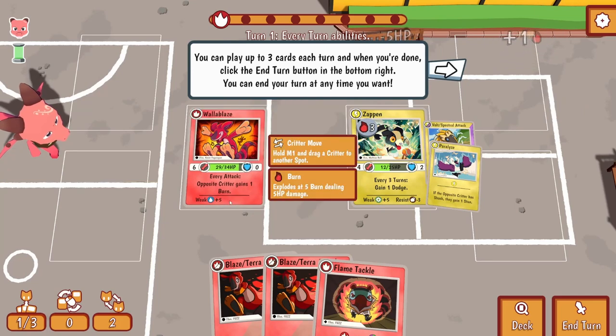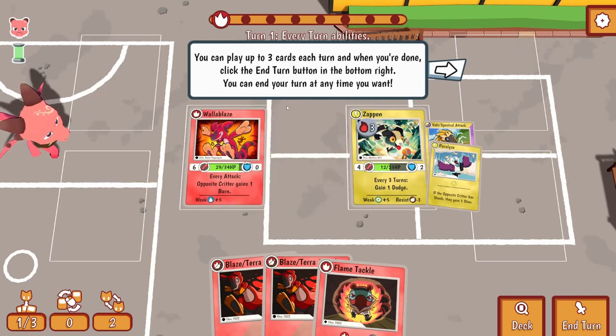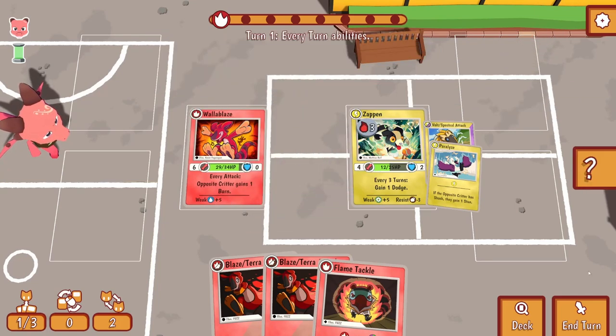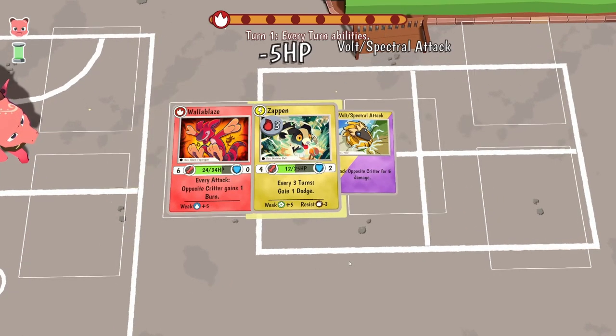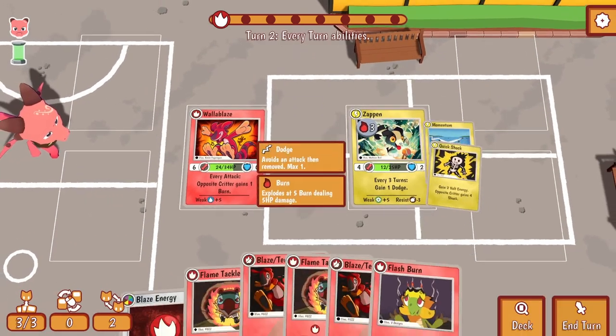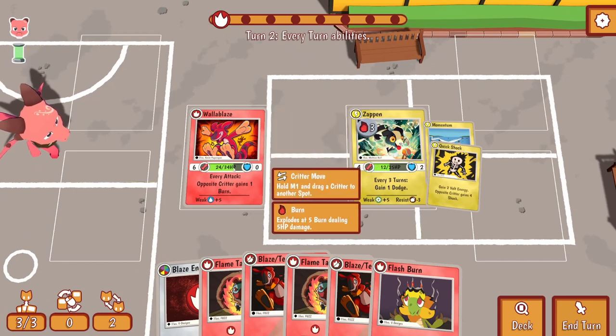You can play up to three cards each turn, and when you're done you click the end turn button at the bottom right. You can end your turn at any time. He attacked me - I have no shield, so he's done a bit of damage there. Now it's back to my turn.